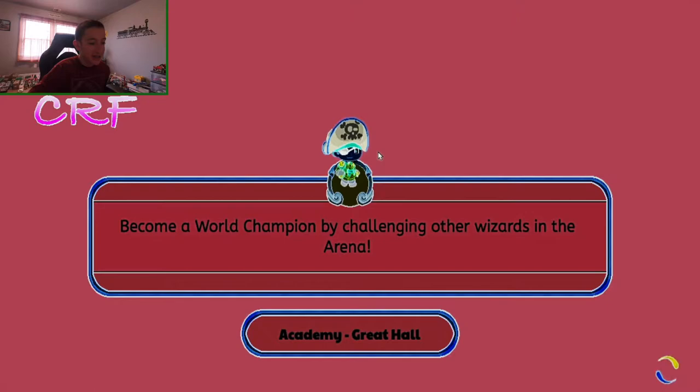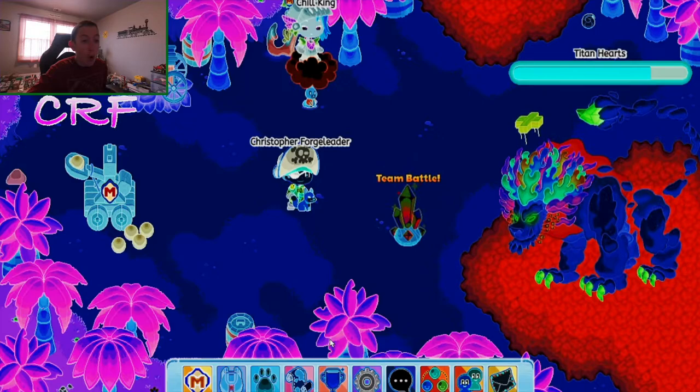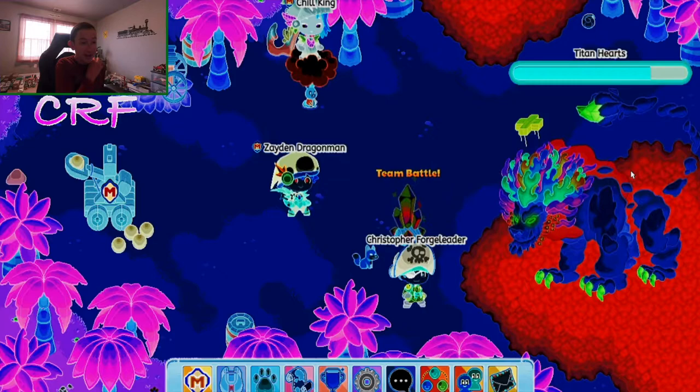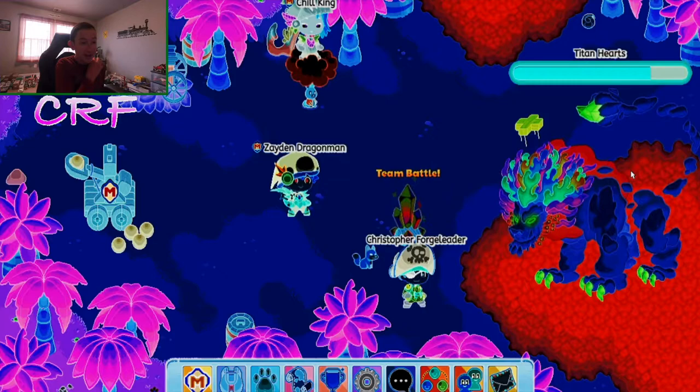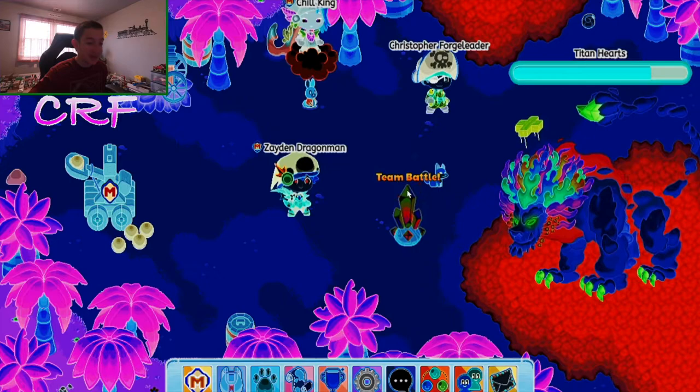We're going to visit the Titan because I wonder what it looks like in high contrast mode. No way — it's standing on lava! This actually looks like my drawing of the ice titan. Even the team battle crystal just looks insane and weird. I love the tree color, it just looks so cool.